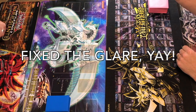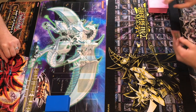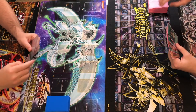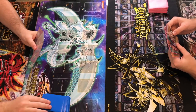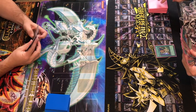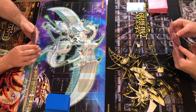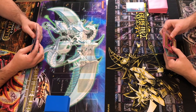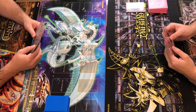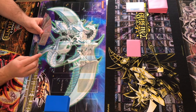Rolled a five versus three - I'm going first. Good start. I'm going to activate Graceful Charity. Very good start - the only card that lets you draw. I'm going to discard this and this. Then I'm going to set this card and end my turn.